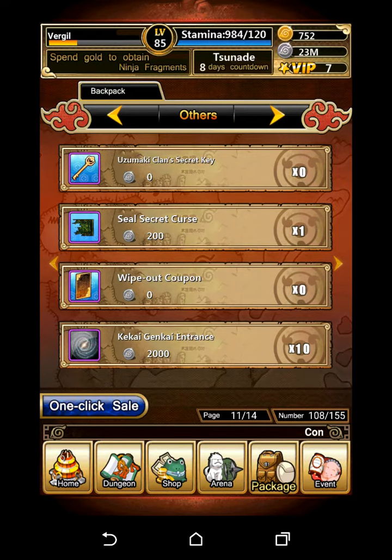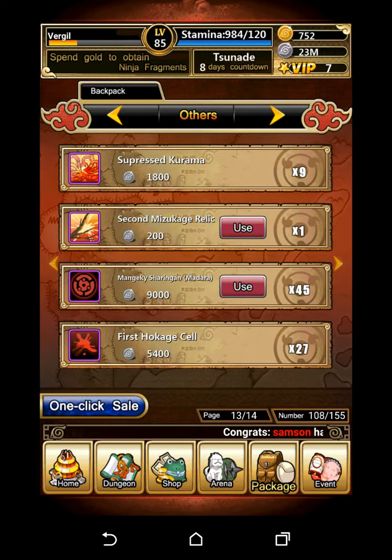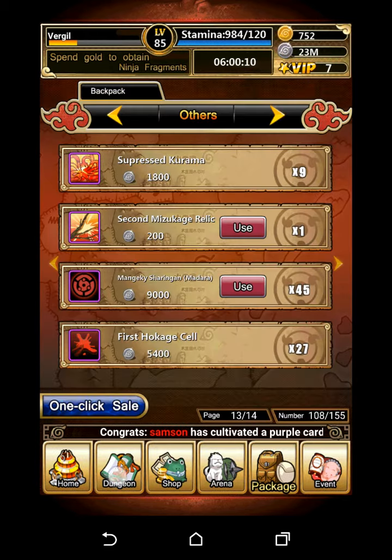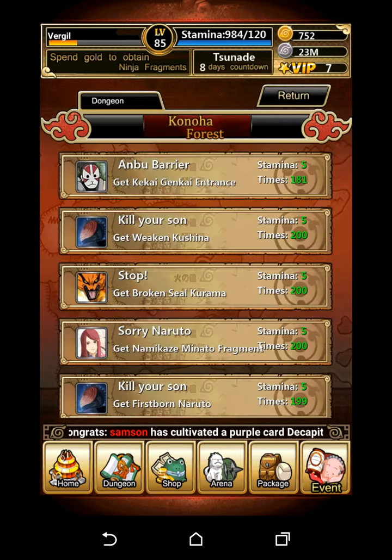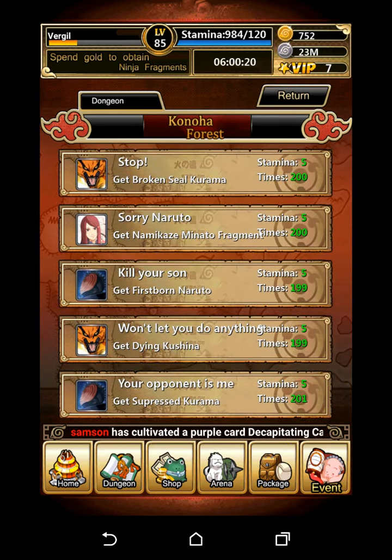The dungeon chain starts with Kekkai Genkai Entrance, then goes to Weaken Kushina and Broken Seal. For the heroic ones you need Firstborn Naruto, Dying Kushina, and finally Suppressed Kurama. I'm not sure what Suppressed Kurama is for — I already emailed the developers and they haven't told me anything. I'm guessing it's for a Minato dungeon they're going to release later, since there's currently no Minato dungeon with a Sorry scene.